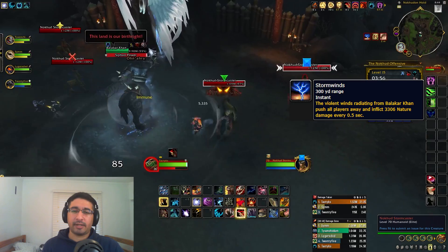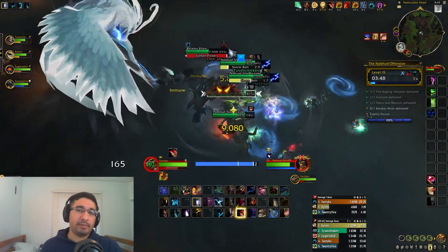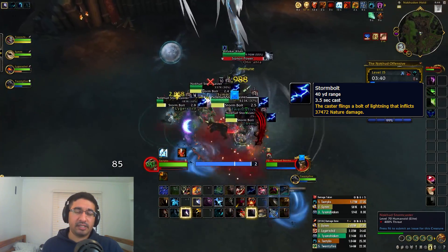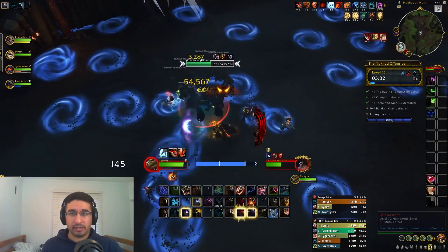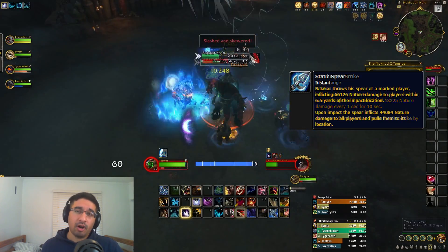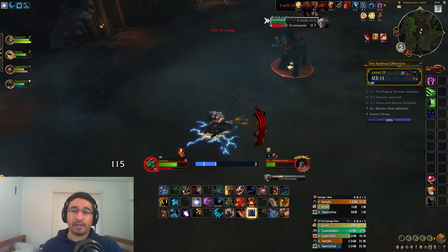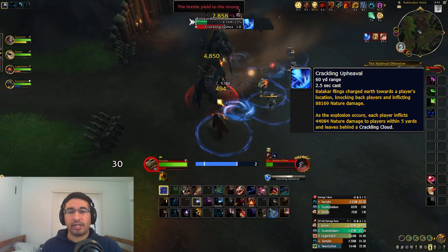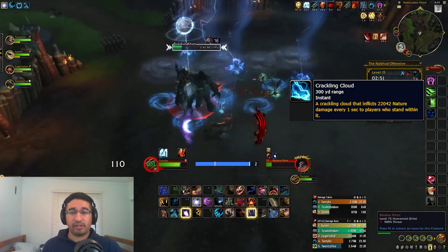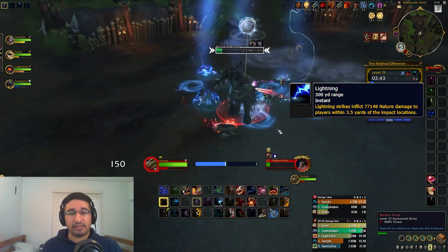The Stormcasters just spam a random target interruptible Stormbolt — kick them, scoop the mobs up, use AoE CCs, and cleave them down. When Phase 2 starts, the boss uses similar abilities but all empowered by lightning. The tank combo and dot become nature damage, as does the random target spear. The spear will now also grip the entire party to where it lands, and everyone must dodge the incoming charge. The frontal cone and 5-yard circles around players are now nature damage, and those circles leave a puddle behind creating area denial. Throughout this phase, lightning swirlies will also spawn all around the room under players in random places — just avoid them.